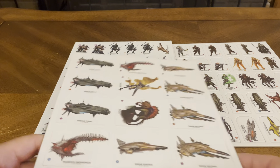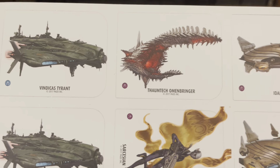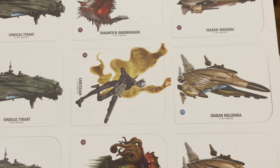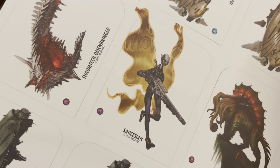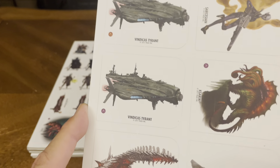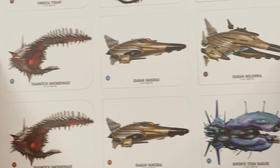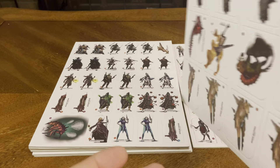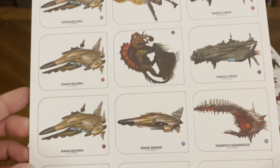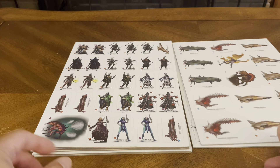I'll take a look at some of the starships that were mentioned as included. That's not a starship, that's an actual creature — a Sarcesian. Those are the larger creatures, maybe medium size, not sure. There's the front and the back — they flip over. Pretty cool.